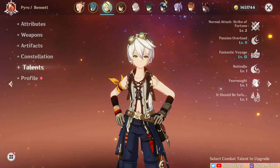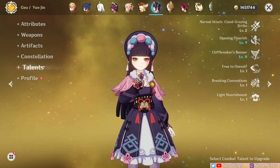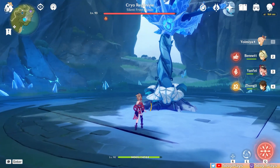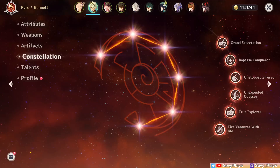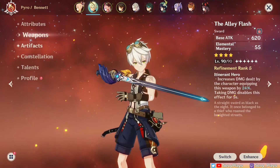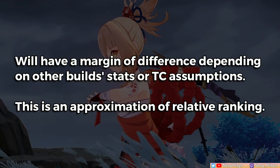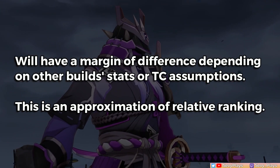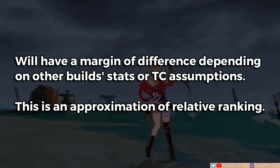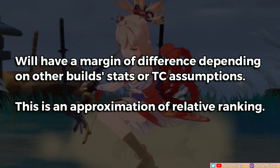This will have Bennett, a standard teammate of Yoimiya. The results here will also be fairly close to the results if Yunjin were instead buffing her. Without the Bennett buff, the R5 slingshot's result will have a huge difference, which I'll show as well. Bennett is at C6 with an Alley Flash and 4-piece Noblesse equipped. This also unlocks pyro resonance, so that's more attack. The comparison results I show are approximations and have a margin of difference regarding someone else's build stats or theory-crafted info due to having slightly different stat assumptions. Treat this as a general estimate of their relative power level.